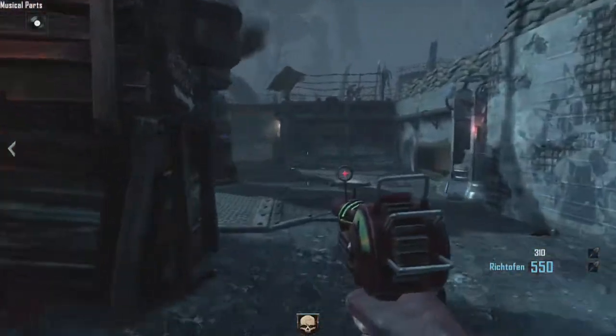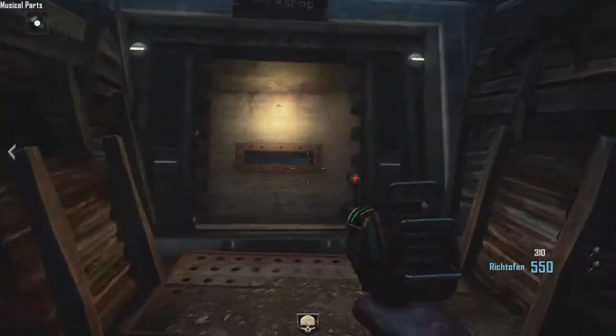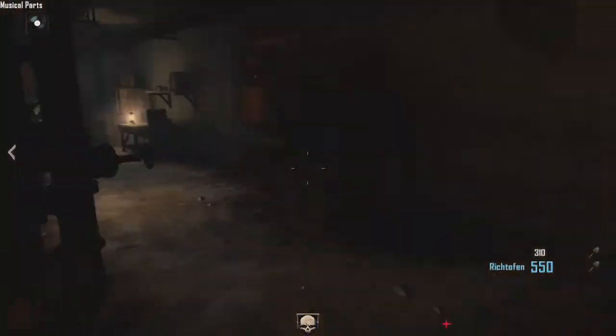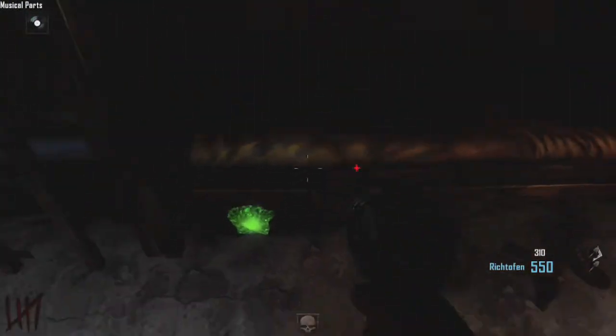Run up to Generator 2 and you turn left here and go into this bunker. You go upstairs and you turn to your left and then left once again, and under this bed right here is the second piece.